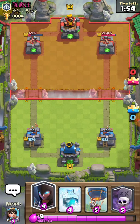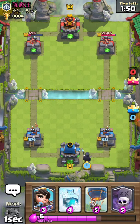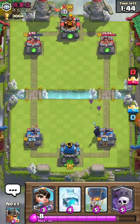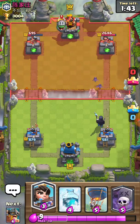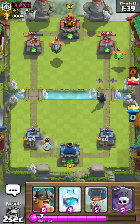Now here is what I'm going to do — I'm going to go from this other side. He has Inferno Dragon. So if he has Inferno Dragon... oh he has a Baby Dragon as well.